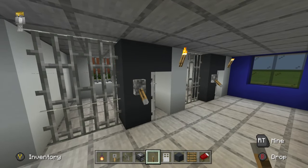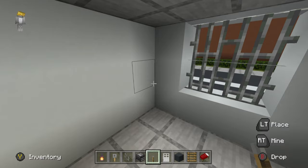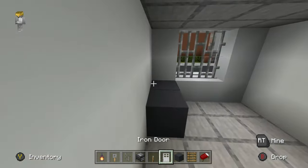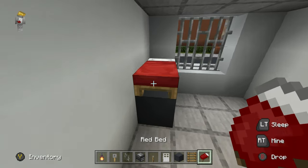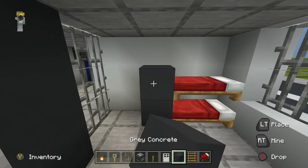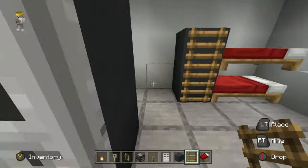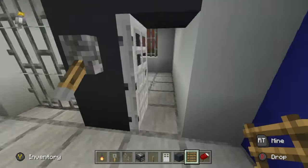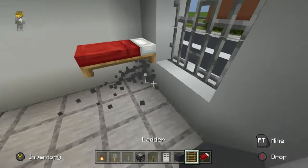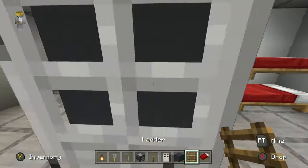Inside the cells we want bunk beds. Place two gray concrete blocks in the corner, red bed on top, hay underneath, red bed below, gray concrete on the end, and ladders — that's bunk beds, easy as that. Do the same in the other cell as well.